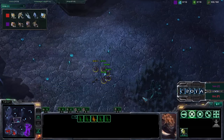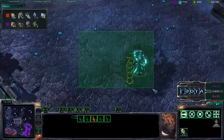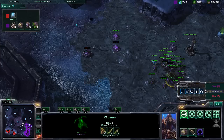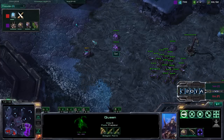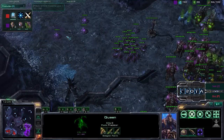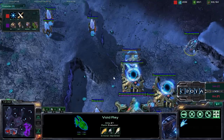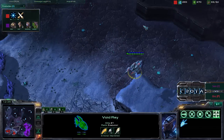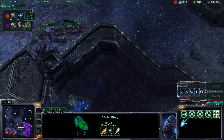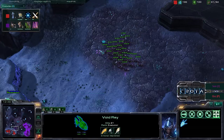It looks like that was a Stalker taken down in the center of the map. Queens are now making a creep highway in order to allow those Zerglings and Hydralisks to deal more damage. Stalker blink is also being researched. If we can see the same impressive Stalker blink micro coming in from Orz Rush, he may be able to take this game. One Void Ray is now in the air — he'll have to combat 8 Hydralisks that are currently being trained, and that is going to be an issue.